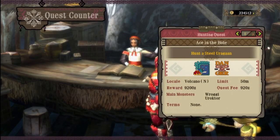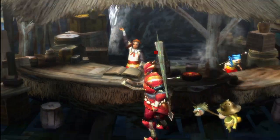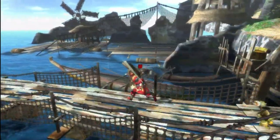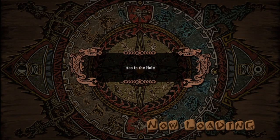Hey there guys and welcome back to Monster Hunter 3 Ultimate. In this episode we shall go after the Steel Urugan, the Urugan subspecies as you may have already predicted. Bringing the trusty Plesioth gun lance along again, because like the Urugan, the Steel Urugan is weakest to water. So let's do this.